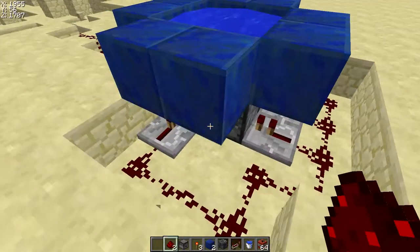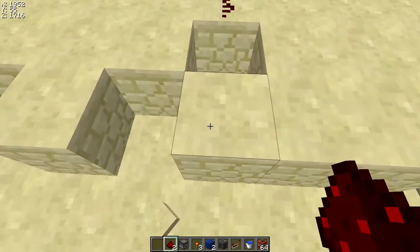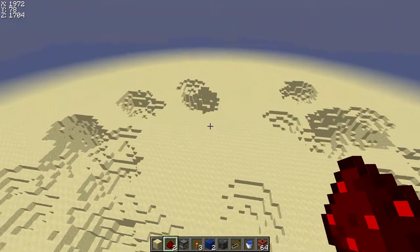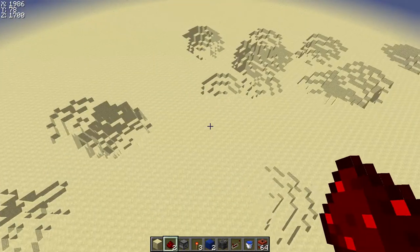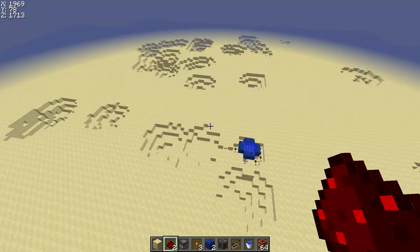And that was three dispensers. Look at it. Yep, master structure. Now think of this inside the base.